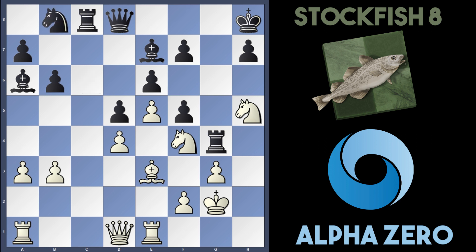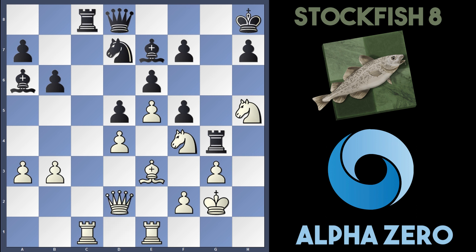Stockfish retreats their rook backwards so white doesn't have f3 with tempo in some variations. Now AlphaZero plays a very bold move — they retreat their knight back to h3, opening up space for the bishop battery they've just created, maybe preparing Bh6 and Bg7 ideas.